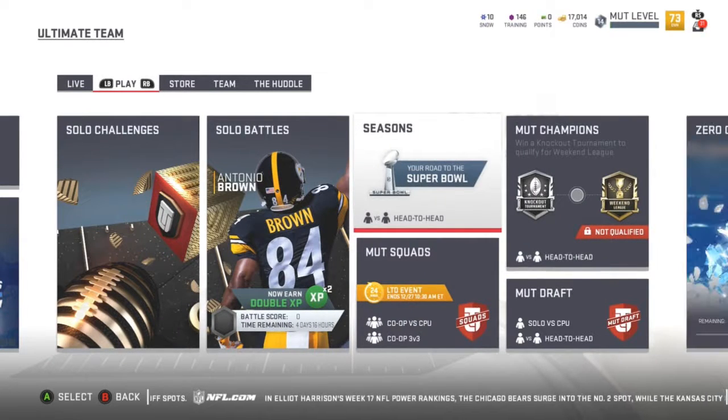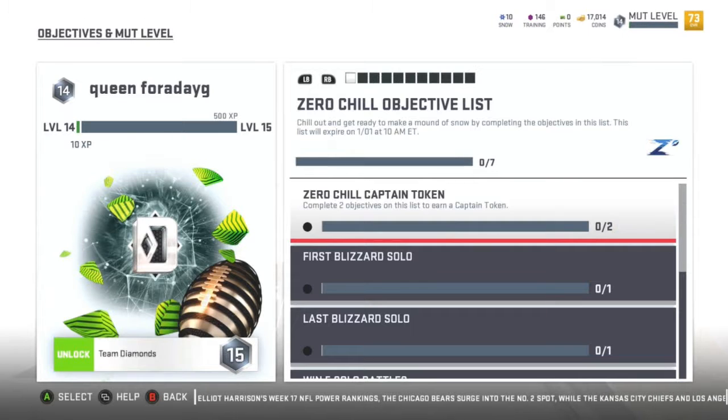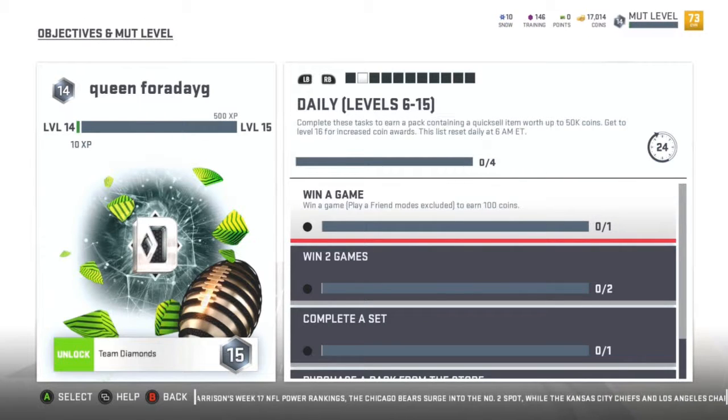I'm gonna show you guys a little something I didn't really know until now. Under the objectives, if you move over it says daily objectives. It says: complete these tasks to earn a pack containing a quick sell item worth up to 50,000 coins. Get to level 16 to increase the coin award.